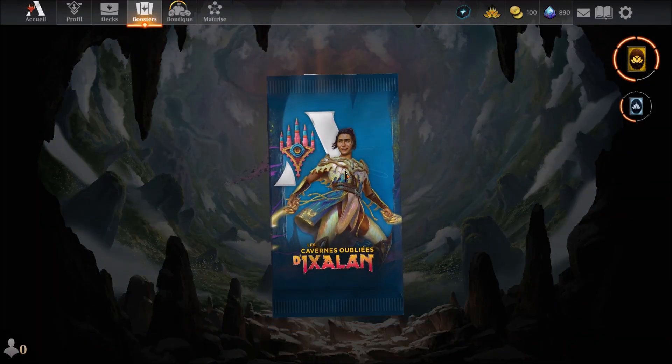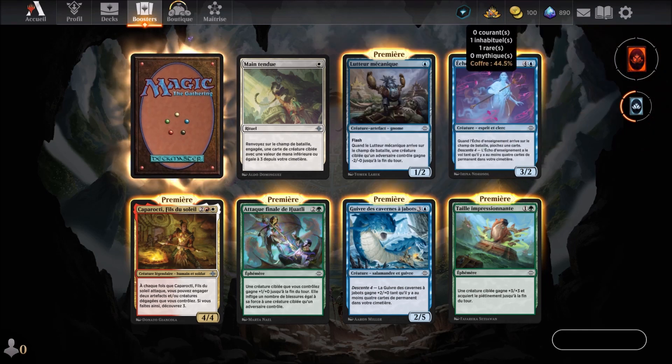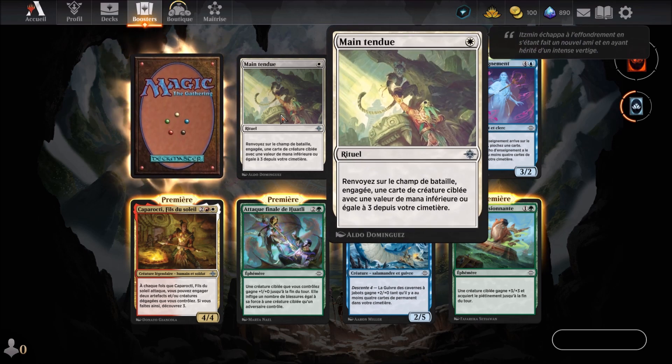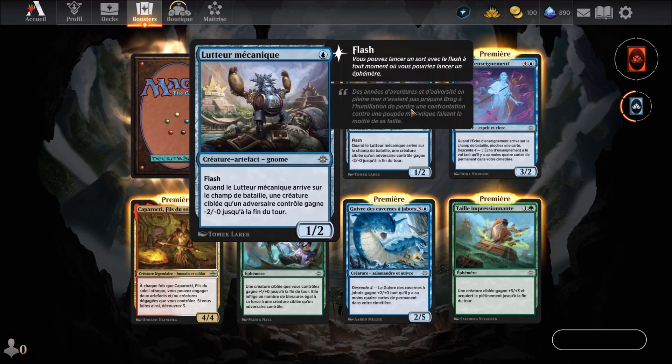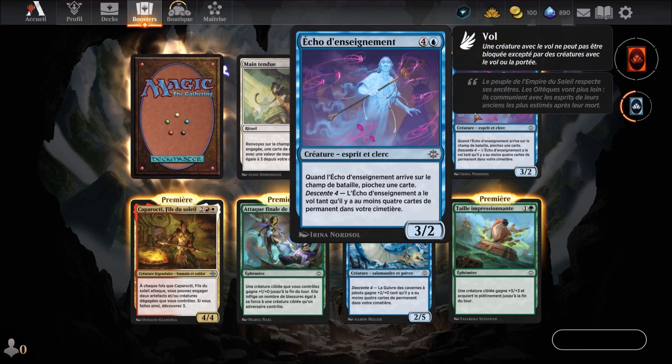Second booster of the session — we've recovered our rare. Main tendue, a white card we know arriving in the 1st round. If you saw the draft, I had them and barely used them. Luteur Mécanique, a blue card arriving in the 1st round, which we know. Echo d'enseignement, a blue card arriving in the 5th round, which we also know.